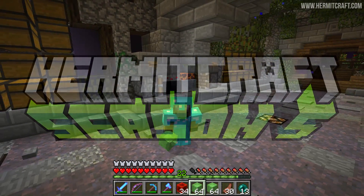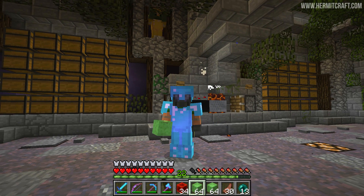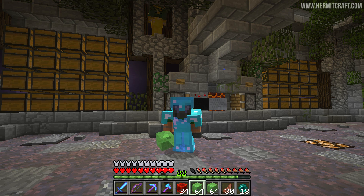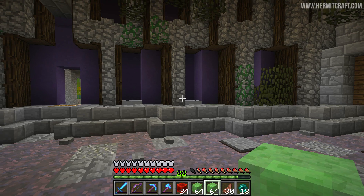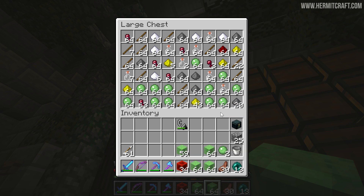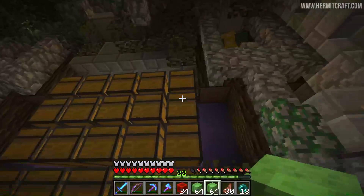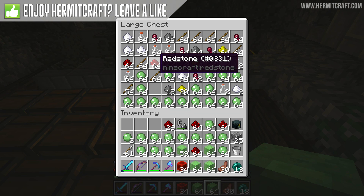Hello everyone and welcome back to another episode of Hermitcraft. I've been over here at our Witch and Slime Farm combo, AFK, getting myself lots of redstone and lots of slimes - I mean a heck of a lot. You can see I've got a fair bit in my inventory. This area produces way more slime balls than redstone, but I want the redstone more than anything. I'll happily take all those slimes for now.